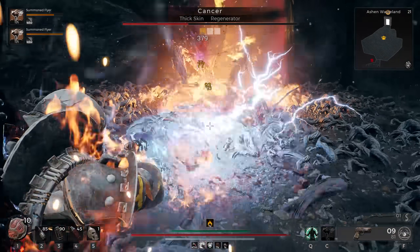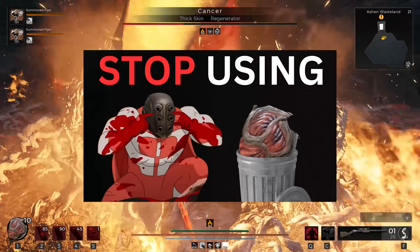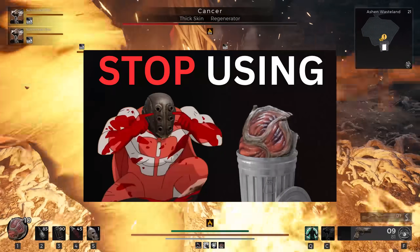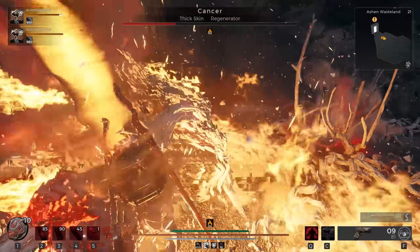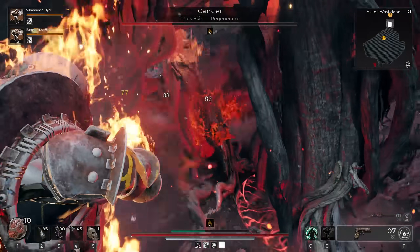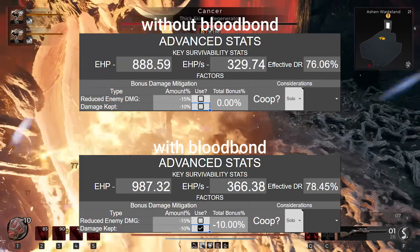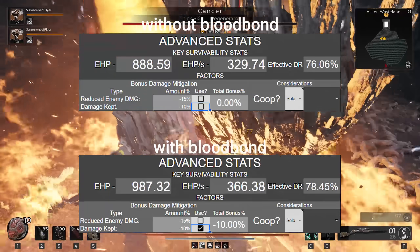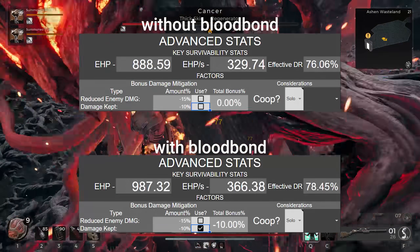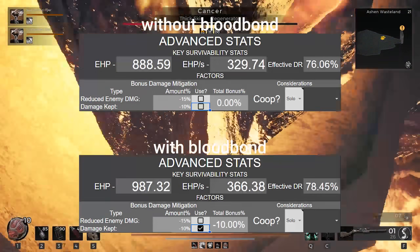In regards to going beyond the DR cap — while the DR cap is 80%, that doesn't mean you're stuck there. The first means to go beyond it is Bloodbond, which we have specced to 10, allowing you to share 10% of your damage received with your minions. So even though my DR here is 76.06, after I take damage that is reduced by 76.06, whatever is left is reduced an additional 10% and sent to and split between my minions. So even though my in-game DR value is 76.06, my effective DR value is 78.45. If you're ever running minions, always run Bloodbond — it's literally free DR.